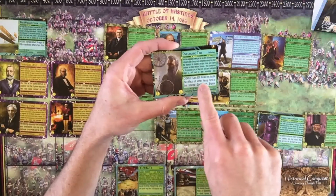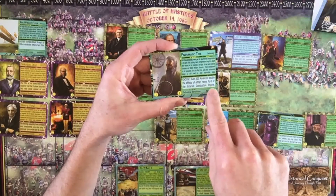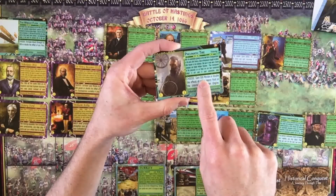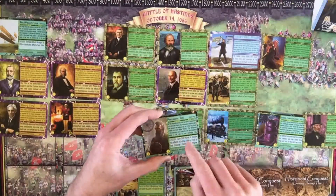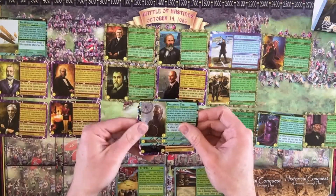For example, the pneumatic tire gains 500 morale points — that's an immediate card where you choose either that or to double the effects of Henry Ford or the internal combustion engine. Because it's immediate, you gain 500 morale points or perform the other action right away. As soon as you play it down, you have to use the abilities or you'll lose them.